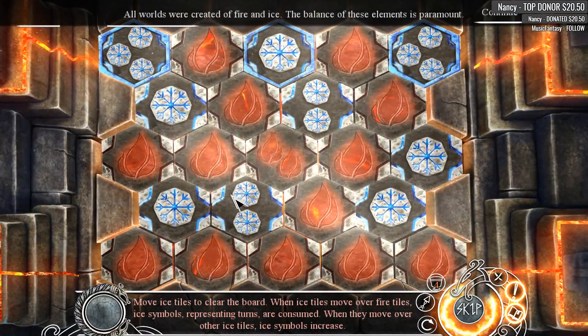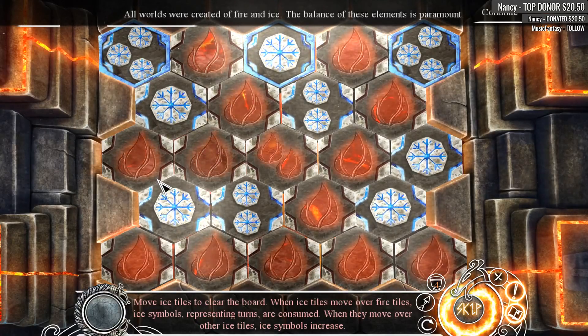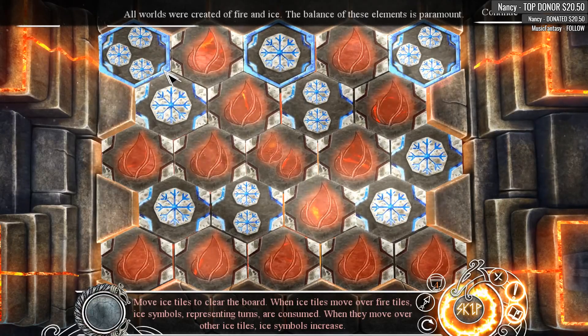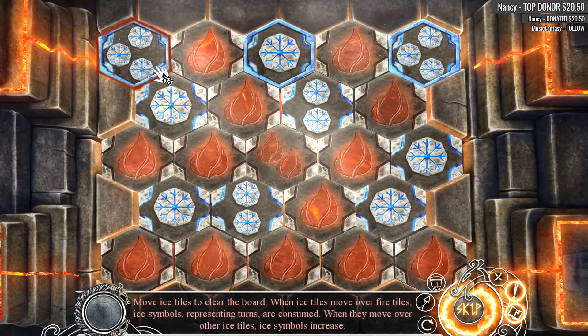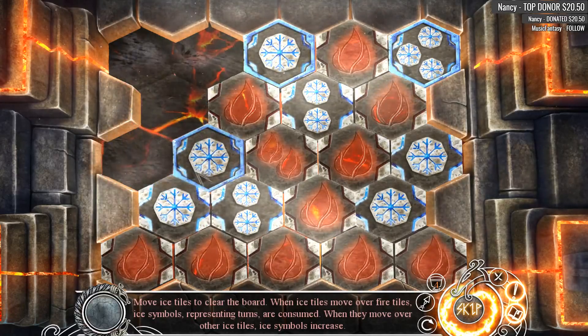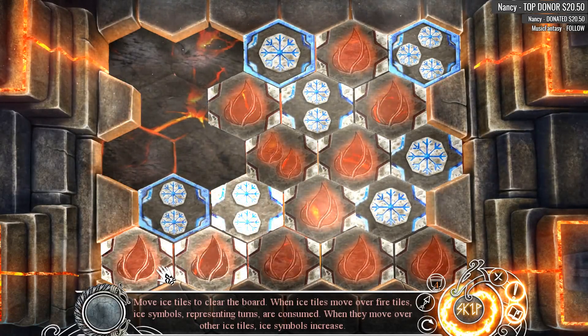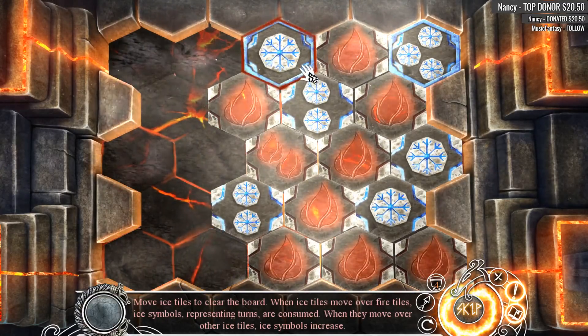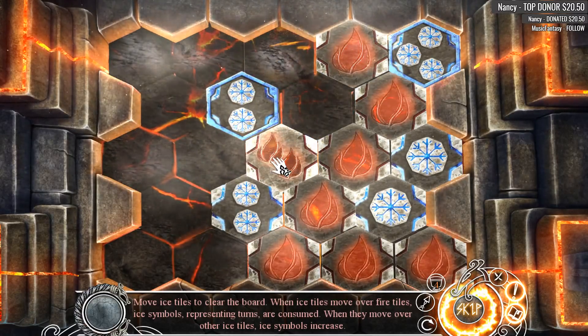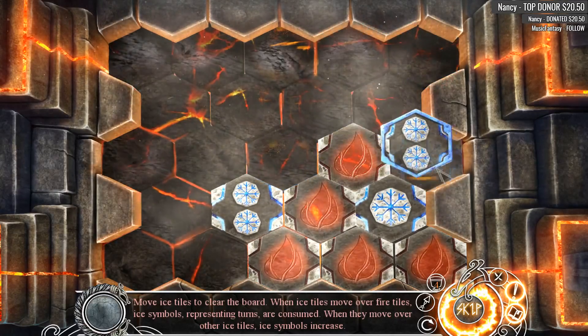There we go. All worlds were created of fire and ice. The balance of these elements is paramount. Is it now? Move the ice tiles to clear the board. When the ice tiles move over the fire tiles, ice symbols representing turns are consumed. When they move over other ice tiles, ice symbols increase. Interesting — okay, that one's gone. Oh boy, I don't think this is gonna end very well. Oh, maybe it is.